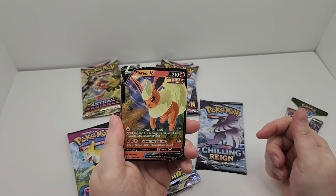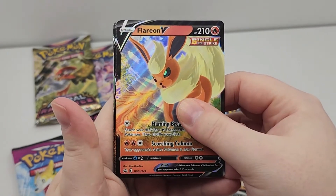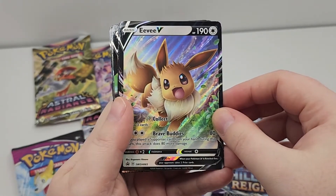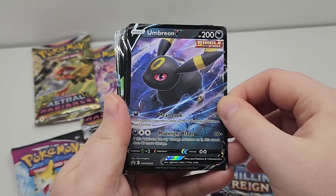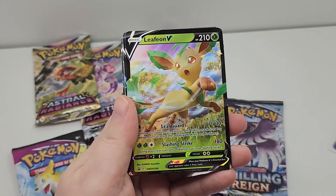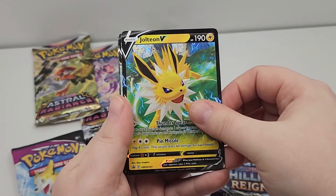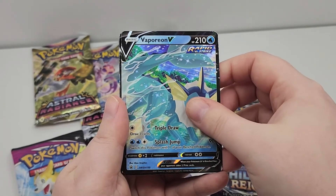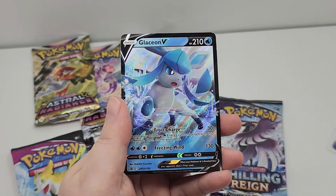And of course we cannot forget the amazing promo cards. Promo card 149, Flareon V. Promo card 65, Sword and Shield Eevee V. Umbreon V, promo card 203. Sylveon, promo card 202. Leafeon, promo card 194. Jolteon, promo card 151. Beautiful Vaporeon V, promo card 150. Espeon V, promo card 201. And Glaceon, promo card 196.